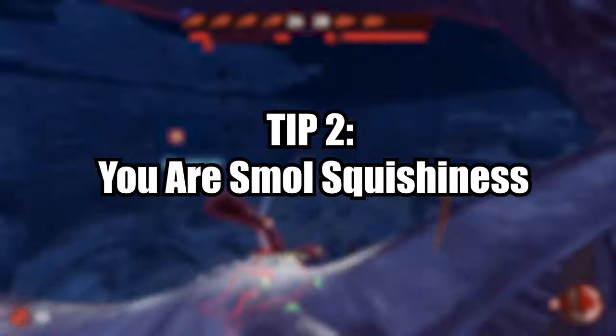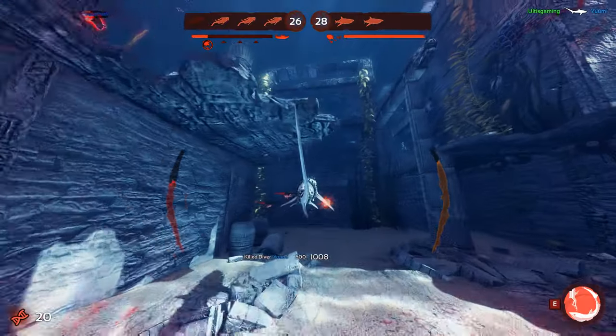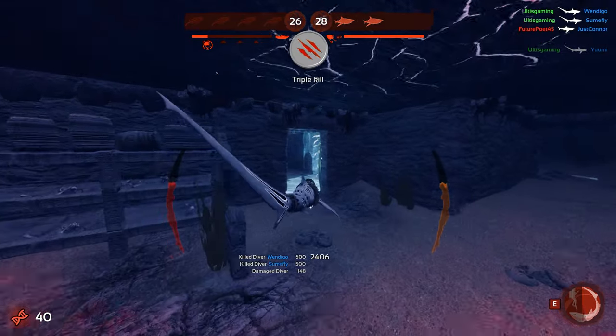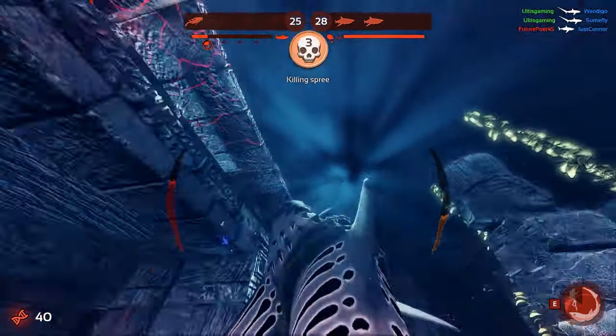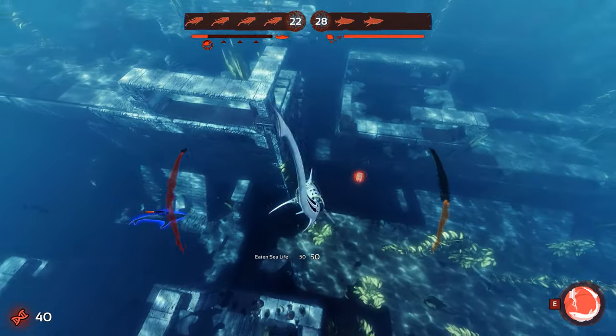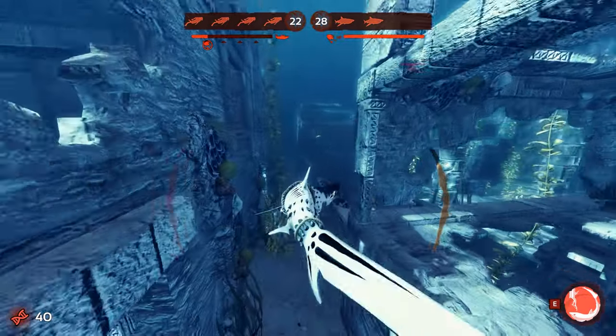Number two: you are a squishy boy, so basically don't be staying in the room like Fatso over here just brainlessly munching on divers. You want to be going in, doing a hit and run, and then leaving as fast as you can so the divers cannot hit you — because so much as one bullet could potentially be your downfall with this shark. This tip sums up to a solid: don't get hit.